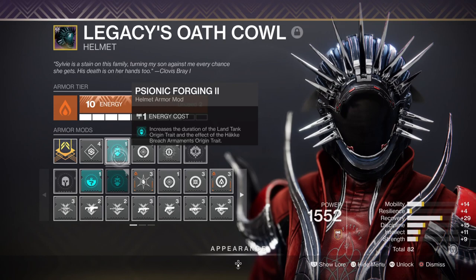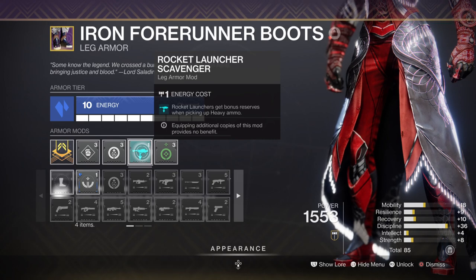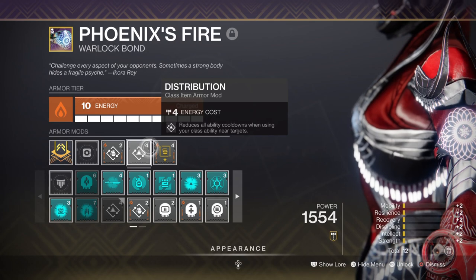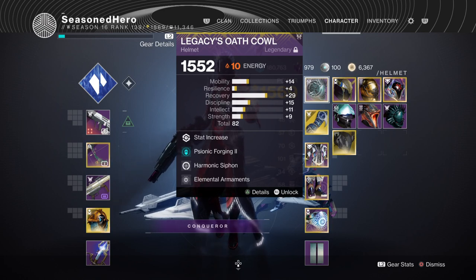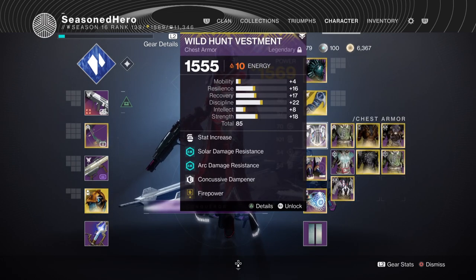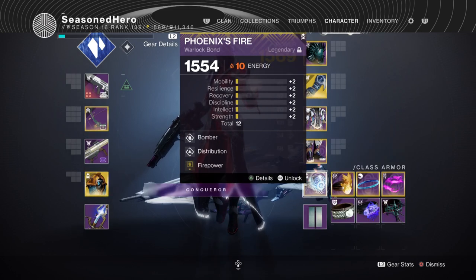Here is everything combined. For the head we have Recovery with Psionic Forging 2, Harmonic Siphon, and Elemental Armament. Arms have Discipline with Font of Might. Chest has Discipline, Thermal Shot Plating, Concussive Dampener, and Firepower mod. Legs have Discipline, Absolution, Rocket Scavenger, and Taking Charge mod. Bond has Bomber, Distribution, and Firepower mod.